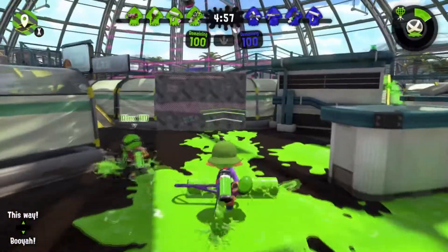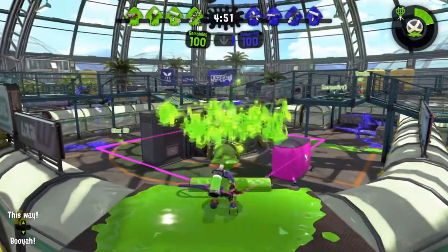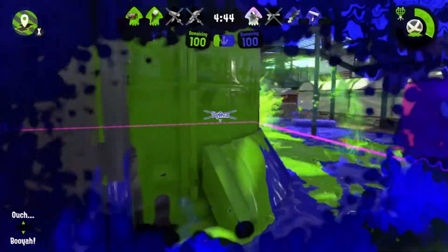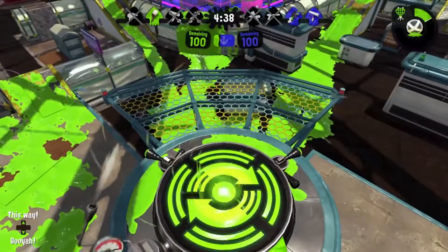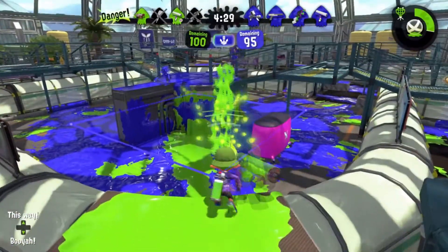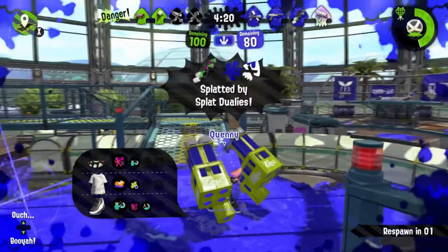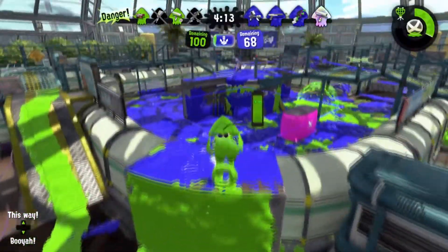In Splat Zones, it's kind of about covering turf, but not all over the map - it's about covering the middle. I'm already dead, as you can see. Like, in the middle of the screen underneath the timer, it shows how much of the middle is earned, and unfortunately the blue team has earned more of it than we do. Let me get it out of their control. We need to get rid of all the blue. This isn't going too well.